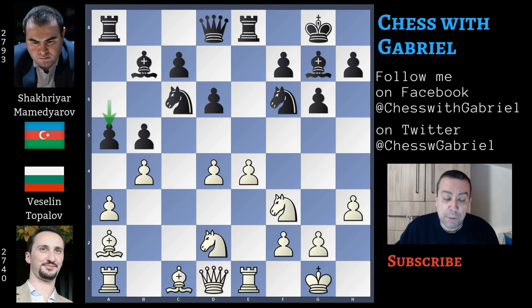Here comes a5, a good move, and in this position black is completely equal. Topalov plays a very interesting move — rook to b1.